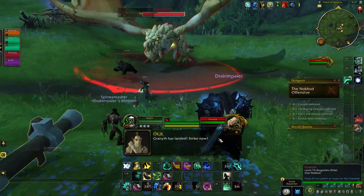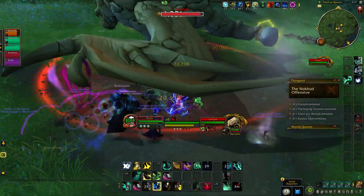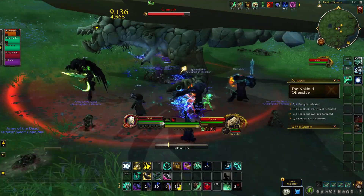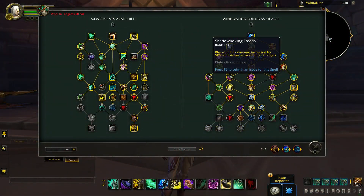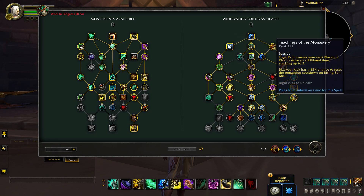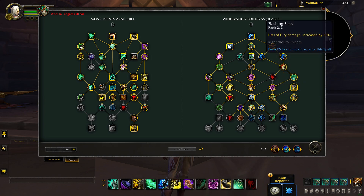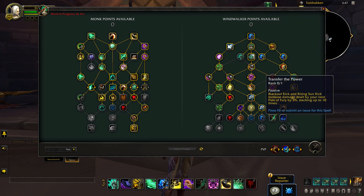Next, I want to take a closer look at the Windwalker Monk. Windwalkers get the chance to amplify different parts of their damage and abilities to create their own unique playstyle. Blackout Kick can be buffed to cleave multiple targets, with every kick buffing the damage of your next spell. You could also fire off Blackout Kicks in quick succession when stacking Tiger Palm. The ability of Fist of Fury can become even deadlier, with simple damage amps, bonuses to help refund resources, further emboldened with every single kick.